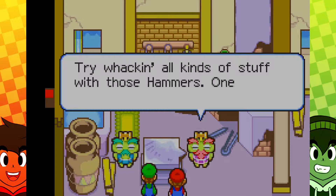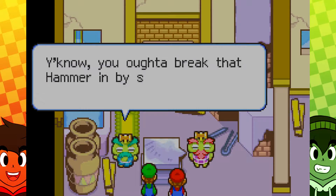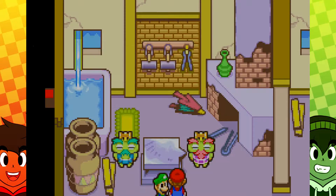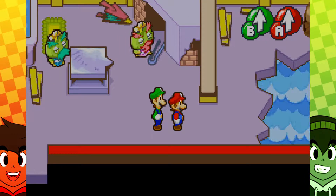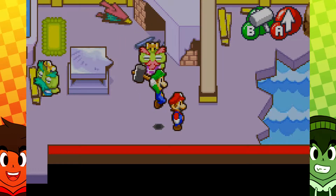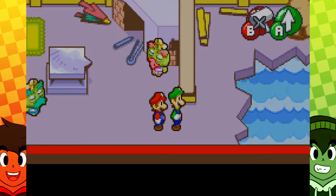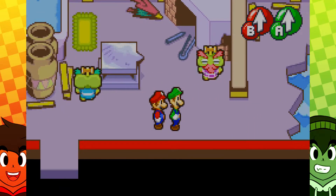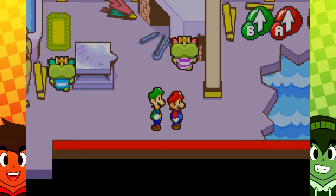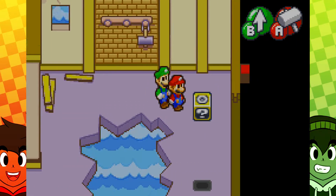Try whacking all kinds of stuff with those hammers! One mighty whack breaks the hardest rocks! Now, he's lying because you actually can equip the hammer, but if you try to use it... yeah, they just get mad at each other!